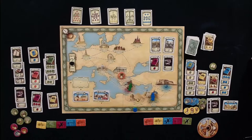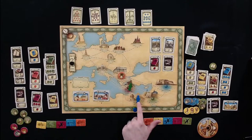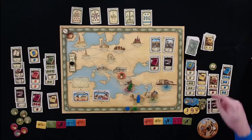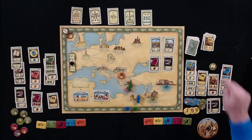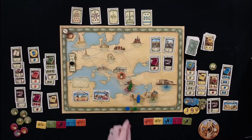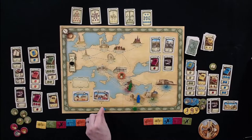Tom still gets to go again. He travels one week to Egypt and decides to excavate there. With seven knowledge including the general knowledge token, he spends five weeks to draw five tokens.